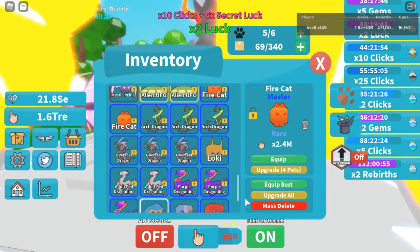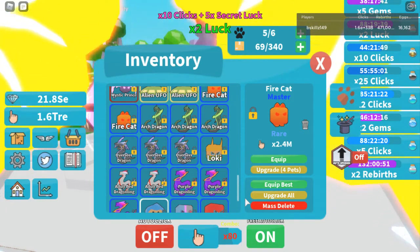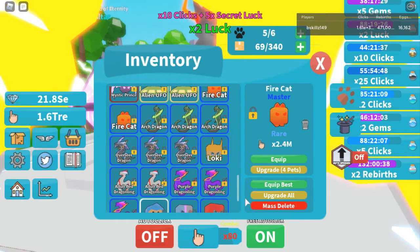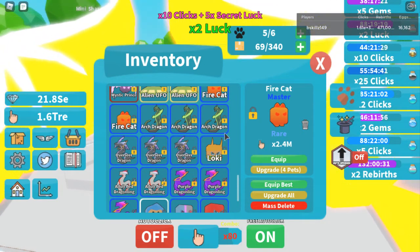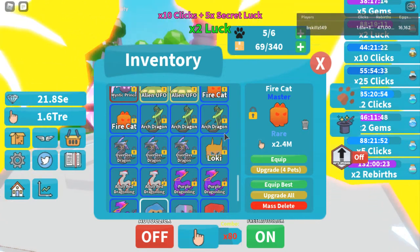Basically every time you go up to an egg you're going to need the last legendary — that very hard difficult one to get. You're going to need that legendary. So we're going to need the grand dragon again. We used the grand dragon in order to summon another mini shard of time, so they took away the two grand dragons.